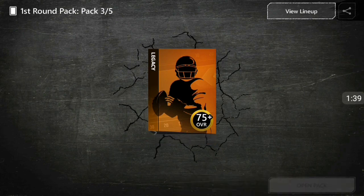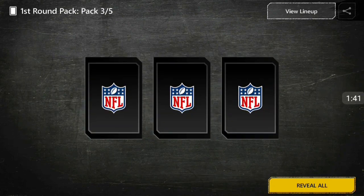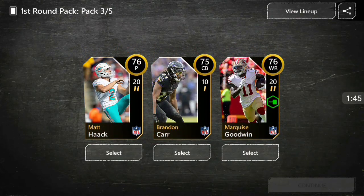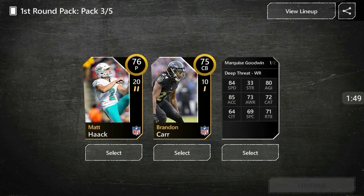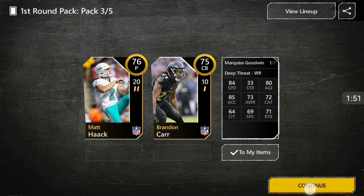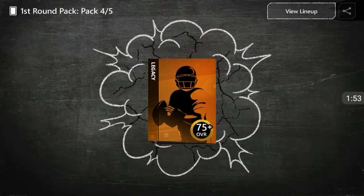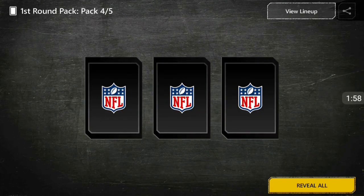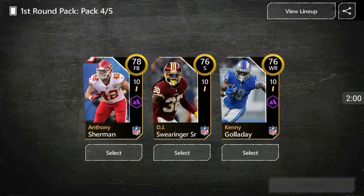Alright, now these are the juicy ones — the 75 pluses. Let's see what we get. We're looking for those elites. We don't get any elites, but we do get Marquis Goodwin, and I'm pretty sure he has a ton of speed — 84 speed. That's an easy budget beast right there. Let's go ahead and open up another pack.